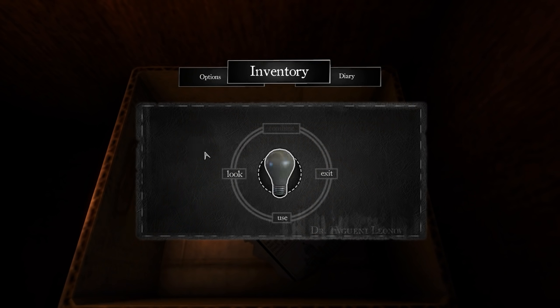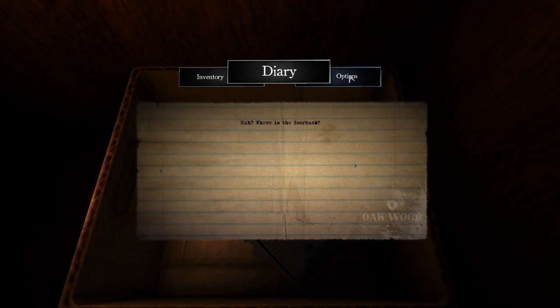Okay, four options: one is to exit out of the menu, I can use it, I can look at it again, and I can combine it. But at the moment I don't have anything to combine it with. There's a diary — where's the doorknob? It doesn't give me any more information on the story, just what I'm thinking about at the moment.